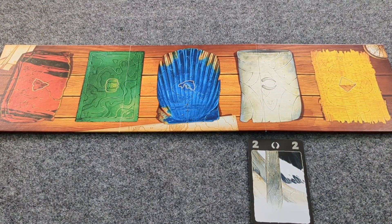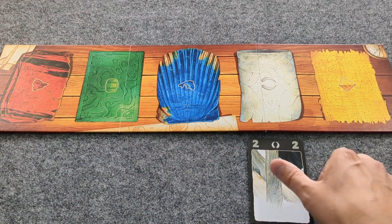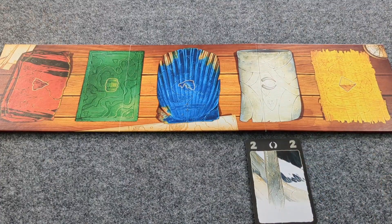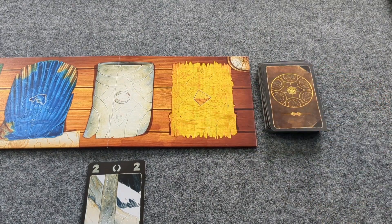When it comes to your score, each expedition costs 20 points to start. So to start this expedition, it costs 20 points and then we add two points, so we are at negative 18 points. After you have laid a card down, draw a card. We will get into greater detail about this later.